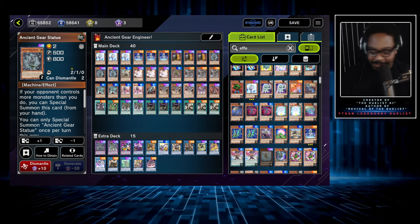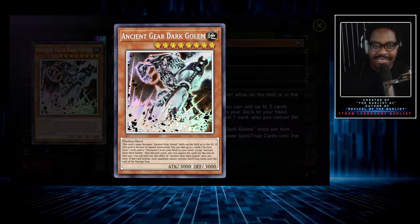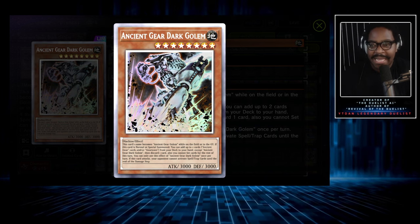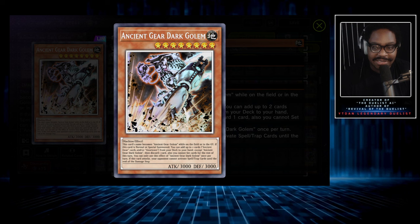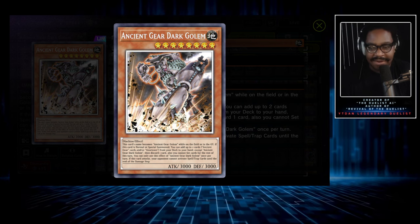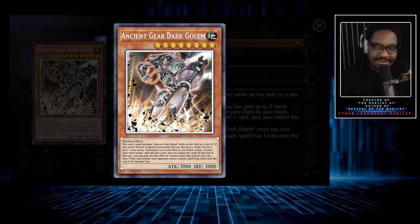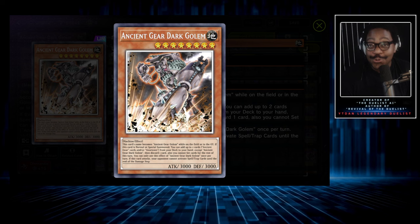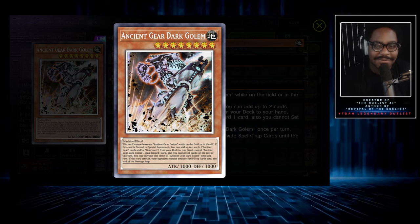Let's start with the elephant in the room: Ancient Gear Dark Golem. This is the main card in the entire deck. It's a 3,000/3,000 monster, which is extremely relevant because monsters that match attack and defense have a lot of different cards that synergize with that — just think Gizmex. And it's a card that searches your deck for two cards. I would say this card is Branded Fusion — that's how powerful it is.